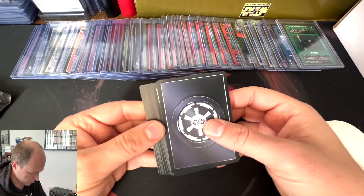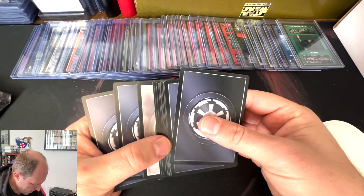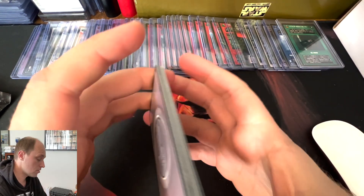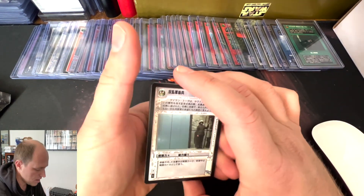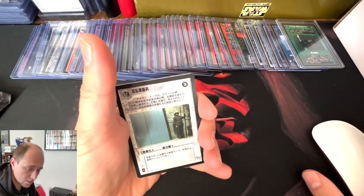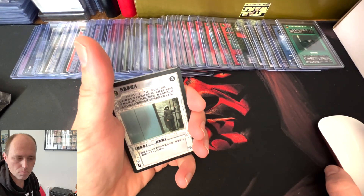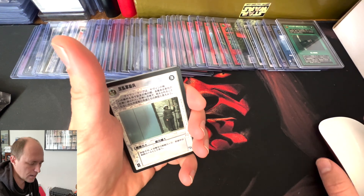And grade it. 1, 2, 3, 4, 5 — we've got a Rebel Rare, so it is possible it could be a Tarkin Seeker. This pack I just got yesterday from Japan, so I do have a lot of packs, but I just picked this one right off the top because we don't know what we're getting ourselves into here.